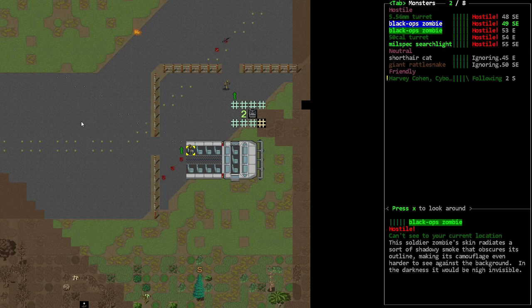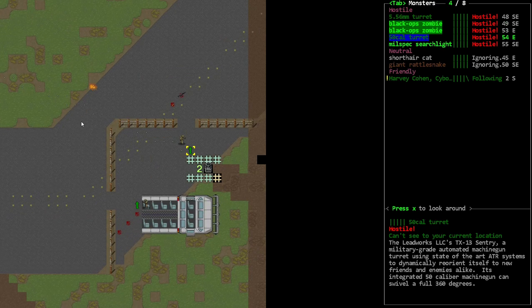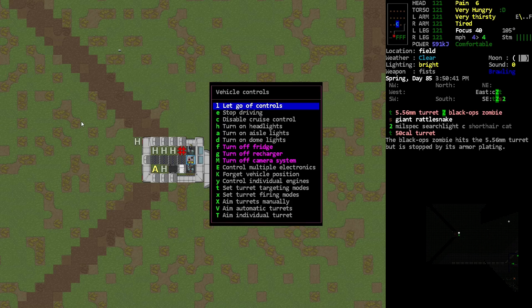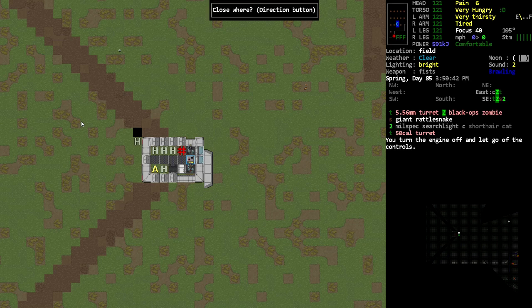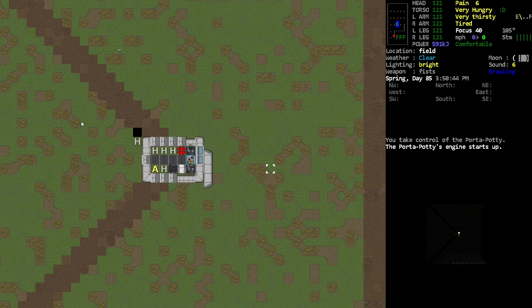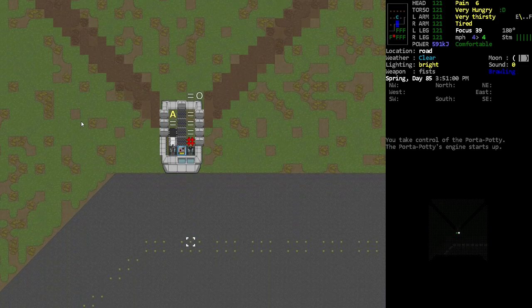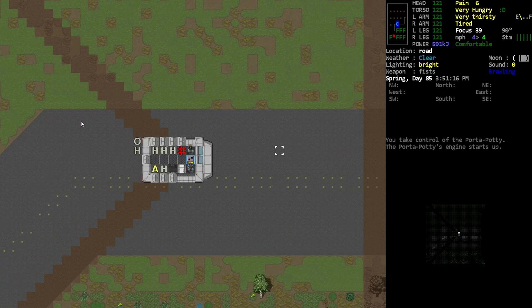We got some 50 millimeter turrets. It looks to me like the zombies might be fighting the turrets, but I'm not sure. What we could do here is get kind of close — we're gonna make sure they don't have a visual on us. Let's stop the car and drive along the road until we're pretty close.